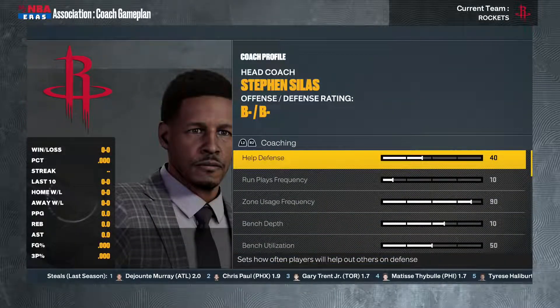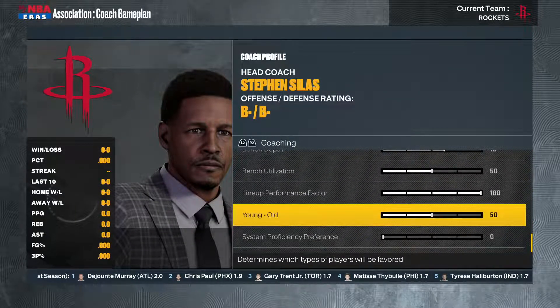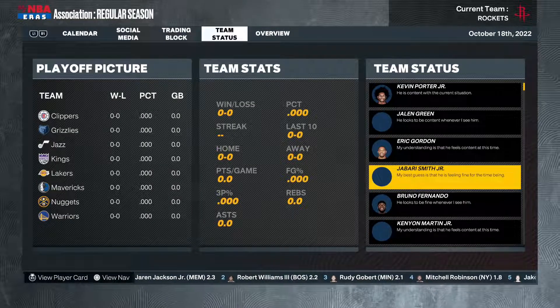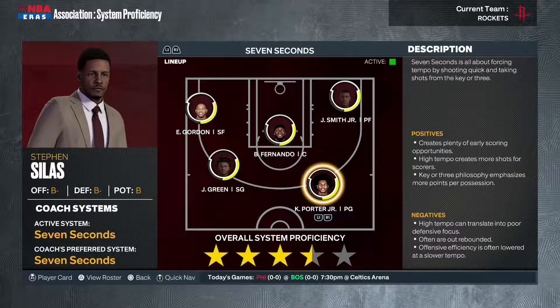We're going to run a 10-man rotation. On the coaching side, we're going to the seven-seconds-or-less system — it fits our perimeter players Kevin Porter Jr., Jalen Green, and Jabari Smith Jr. We're going to play up-tempo and be extremely versatile on offense.